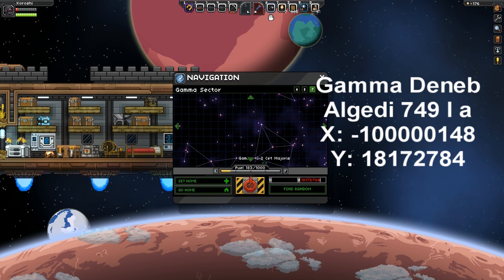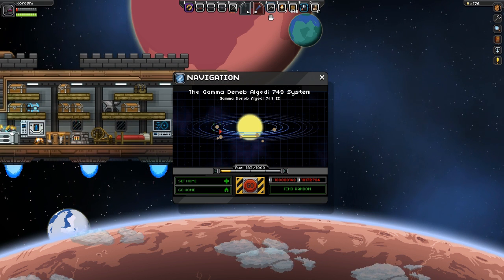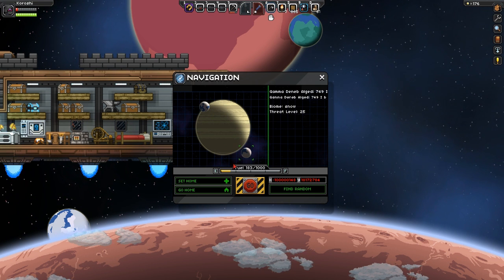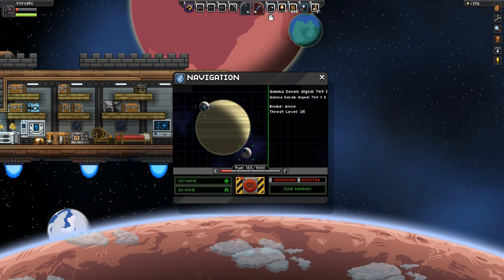Once you have successfully entered the coordinates, enter the planet GammaDanaAlgibi7491A. Keep in mind this is a level 30 planet, so make sure you have the correct gear to survive.